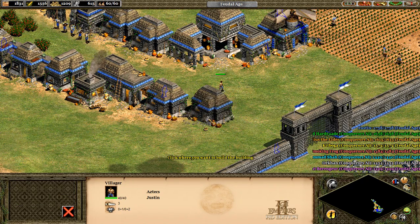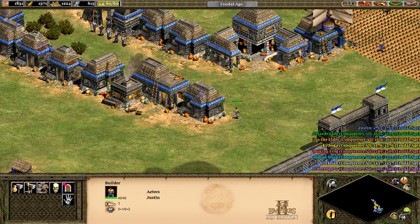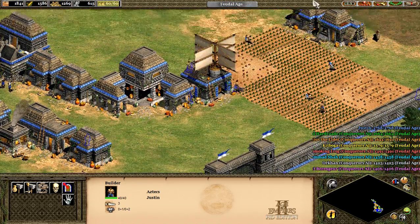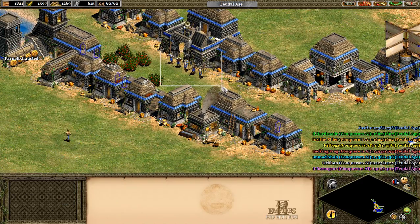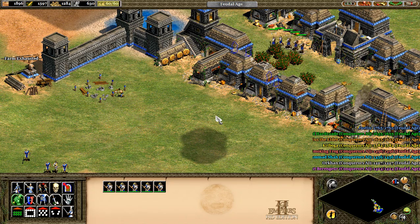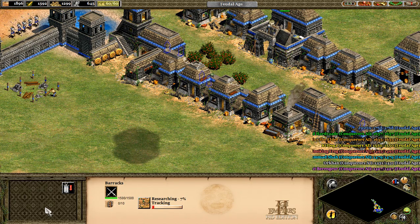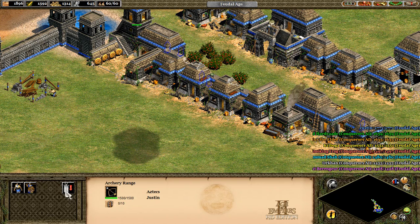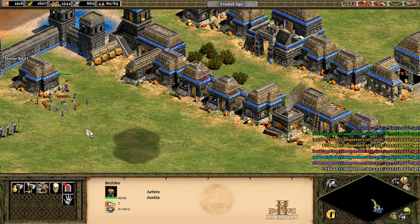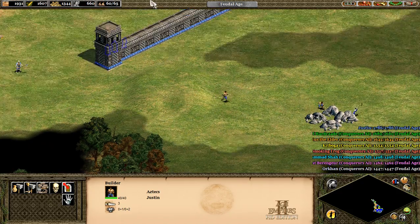We also need another house. I'm gonna start building houses over here. I'll start. Where are our villagers? Here. Here's the spearmen. Let's have them go over here for now. Let's research tracking. Might as well build another one right next to it. Get some stone for that wall.